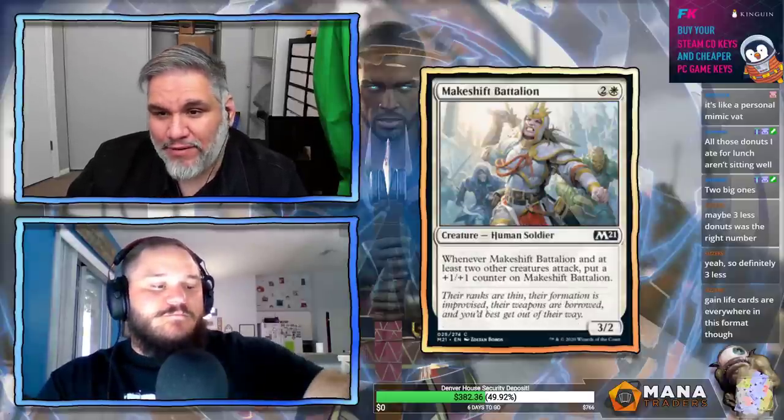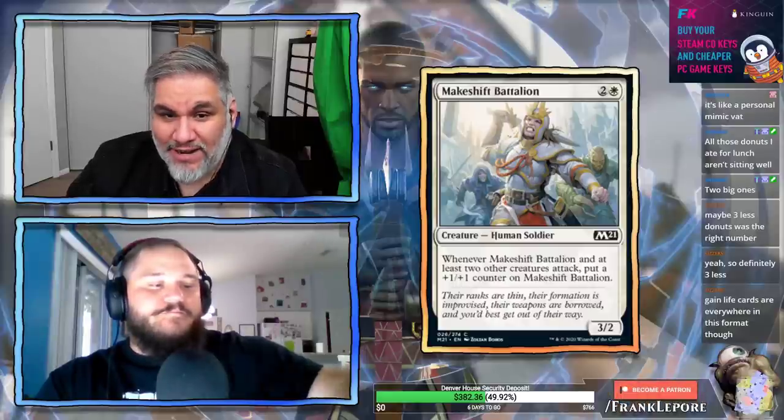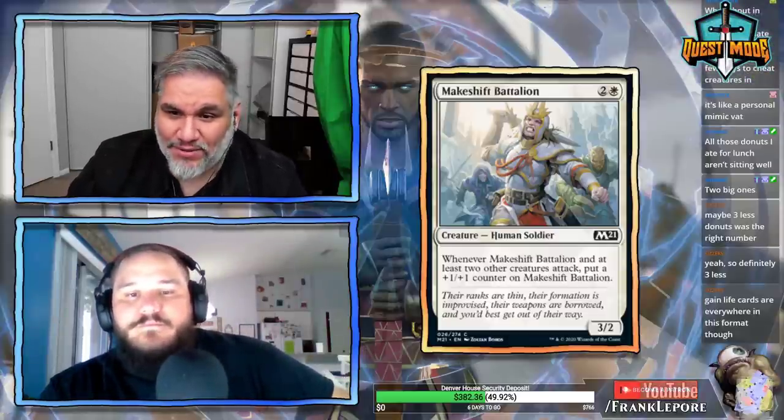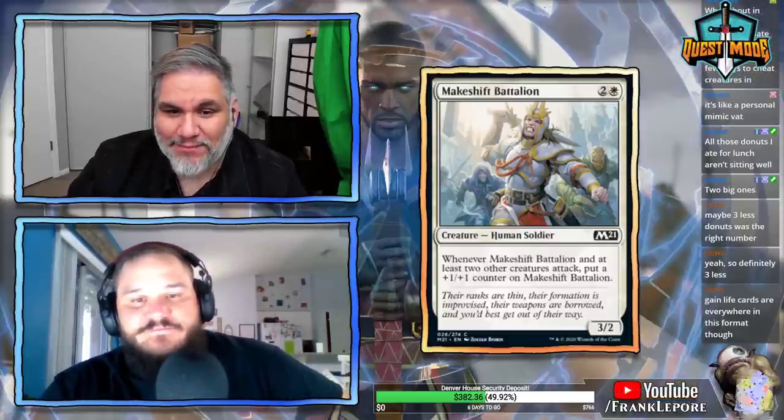Makeshift Battalion: three mana for a 3/2. Whenever it and at least two other creatures attack, put a +1/+1 counter on it. This is a reprint. Nothing super special. See you later, Makeshift Battalion.